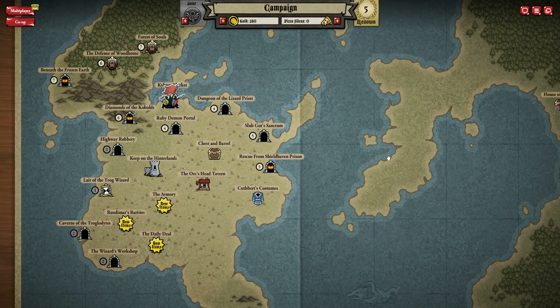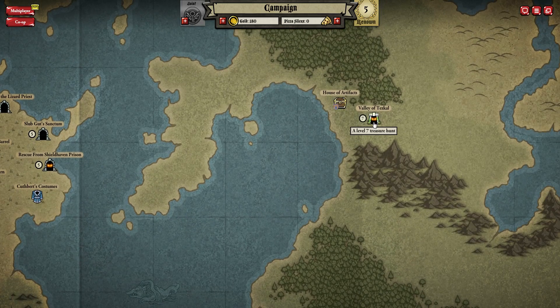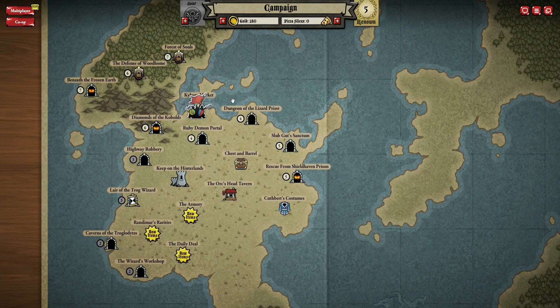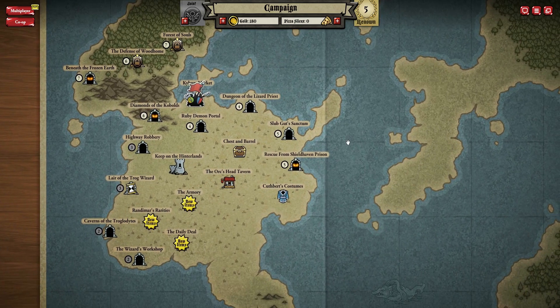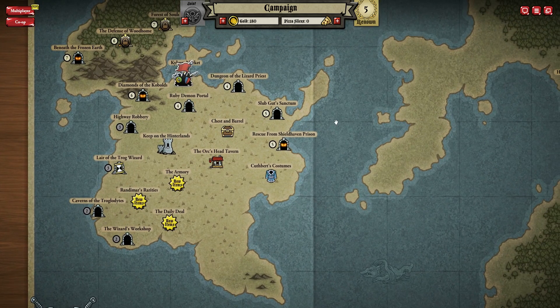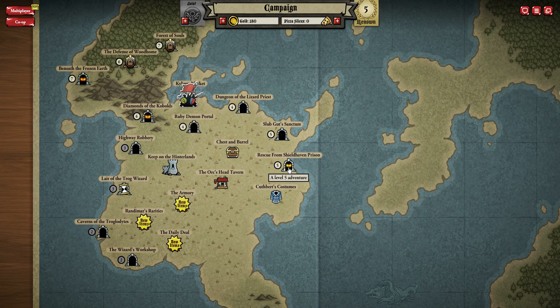Let's take a look at where we go next. We're doing the Rescue from Shieldhaven Prison — this is the next one we haven't done. Some have opened up over here: the Valley of Tezcal, that's a level 7 treasure hunt. There's still a Defense of Woodham here and I'm still not sure why that's locked. I'll find out between now and the next episode, but first let's do Rescue from Shieldhaven Prison.